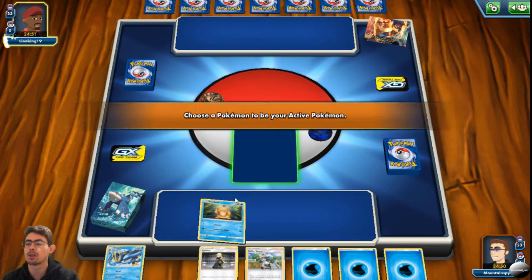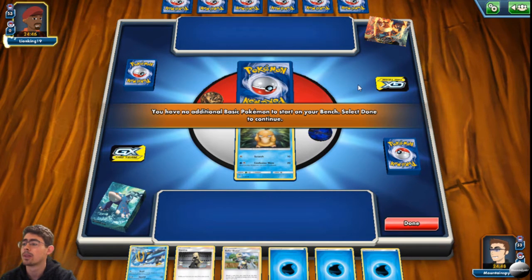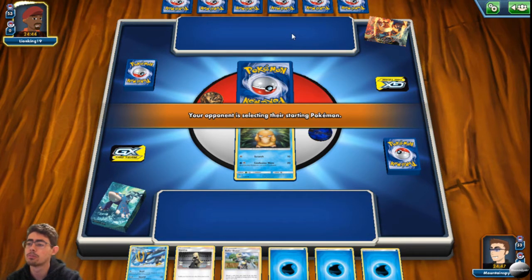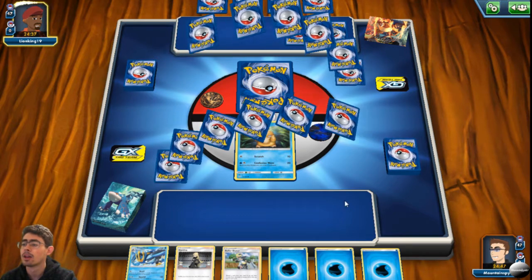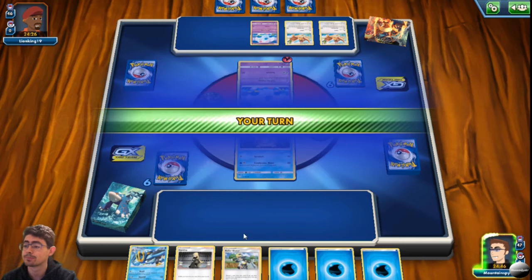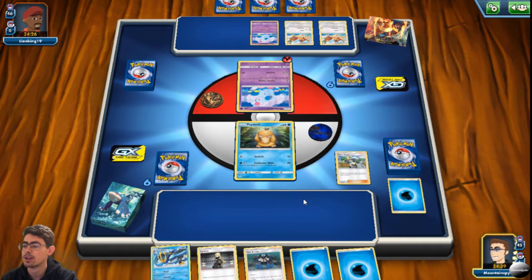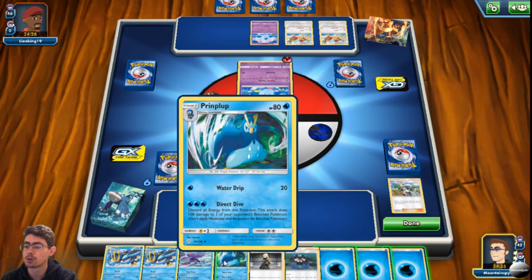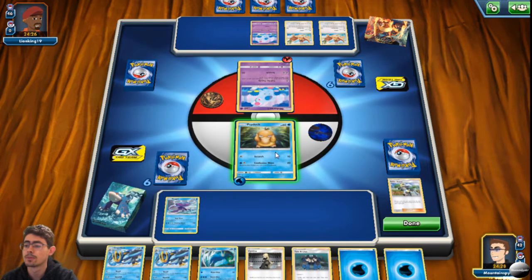Not a fantastic opening hand — I don't really want Psyduck as an opener. I would have loved a Lily. Luckily I should have a relatively good matchup going up against the fire deck. Let's see how this goes. They've got a much better start than I did. I'll go for Roller Skater, discarding one of the water energies and trying to get four cards.